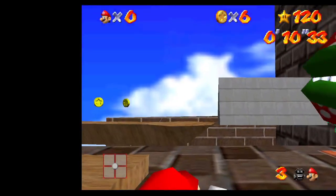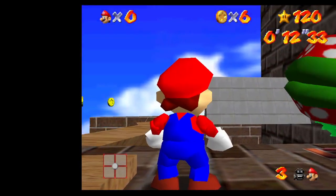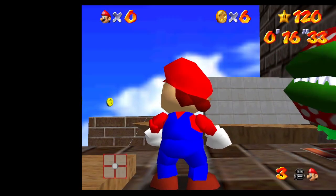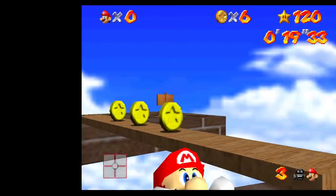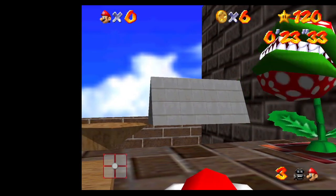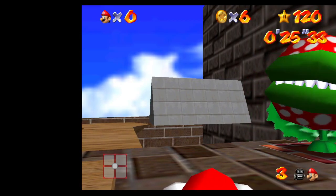First things first, with this ledge grab it is a lot more lenient than the normal one, because you can ledge grab anywhere along this wall, up to and including between the plank — up to and including the seam that he's ledge grabbing on right now.